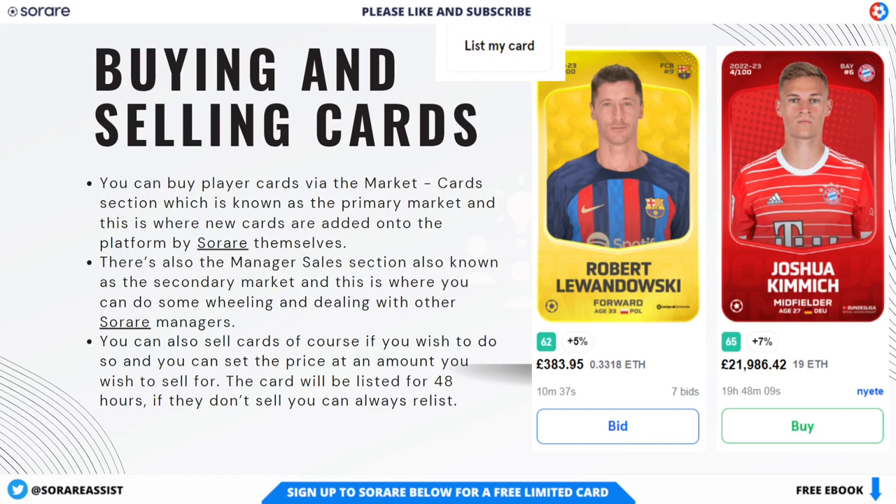When you are ready to make that step up to the bigger leagues, you can buy player cards via the auction market, known as the primary market. This is where new cards are added onto the platform by SoRare themselves. It works a bit like an eBay auction where you bid on a player, and if you're the highest bidder when the auction finalises, you will be the proud owner of that card. There's also the manager sales section, known as the secondary market, where you can do some wheeling and dealing with other SoRare managers. You will find player cards listed by other managers where you can choose to purchase at the displayed price or even make an offer at a price that suits you.